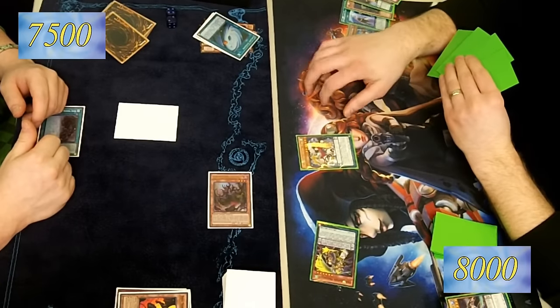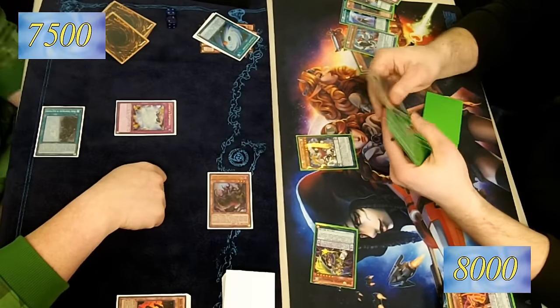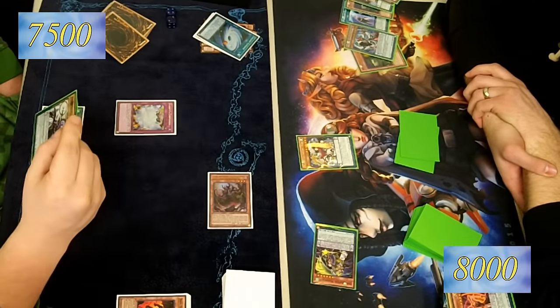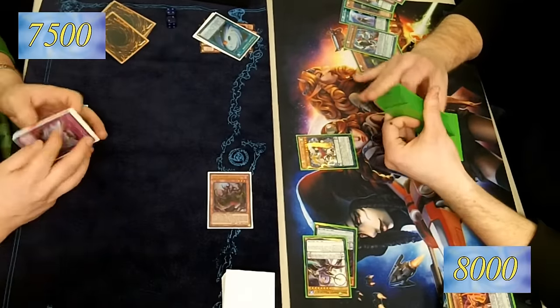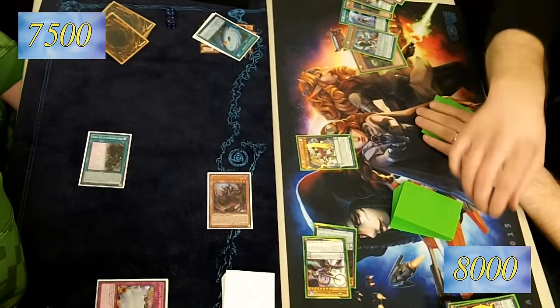He topped X-Graph. My turn — I'm able to complete my scales and search out the other Dragon Pit. Because Dragon Pit is not a hard once per turn, I can search out another copy to get over his Vanities. And then many scoops — pretty much.